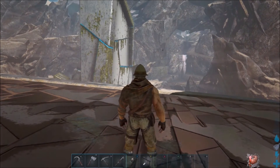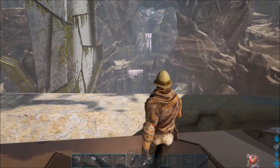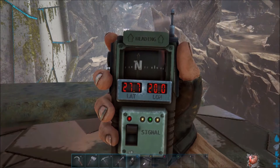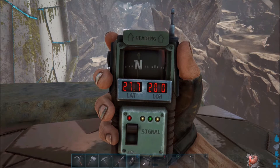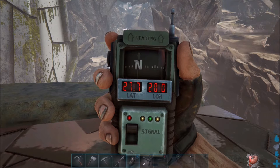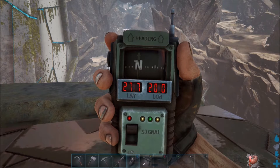Primero lo que vamos a hacer es la ubicación de la entrada al mapa inferior. Estas son las coordenadas de la entrada: 27.7 de latitud y 20.0 de longitud. Esta es la entrada del mapa que está debajo, que es donde vamos a encontrar el Gansha.